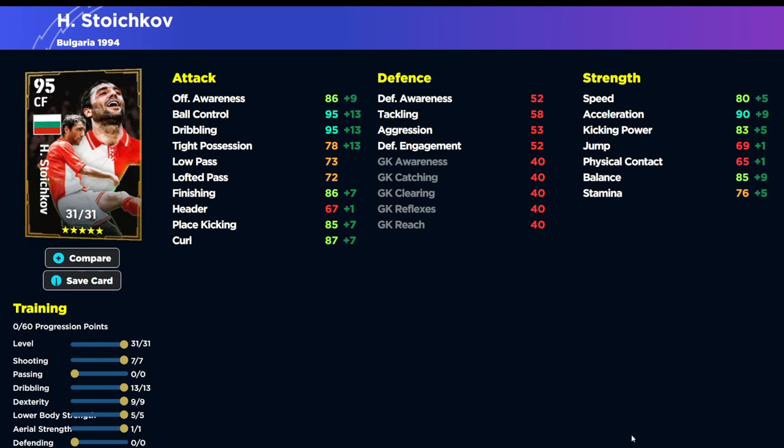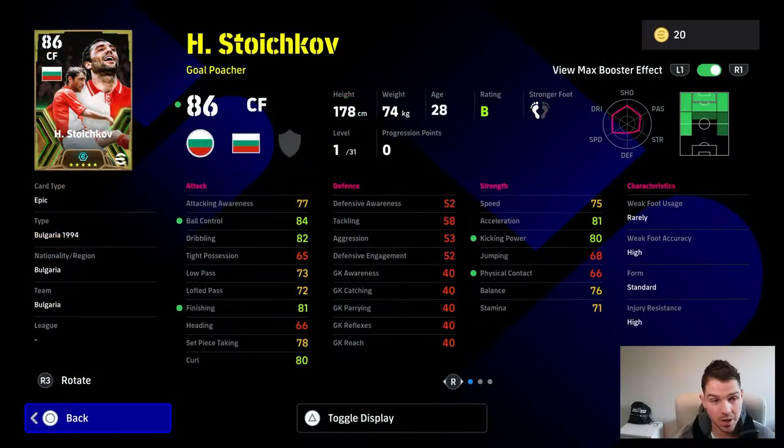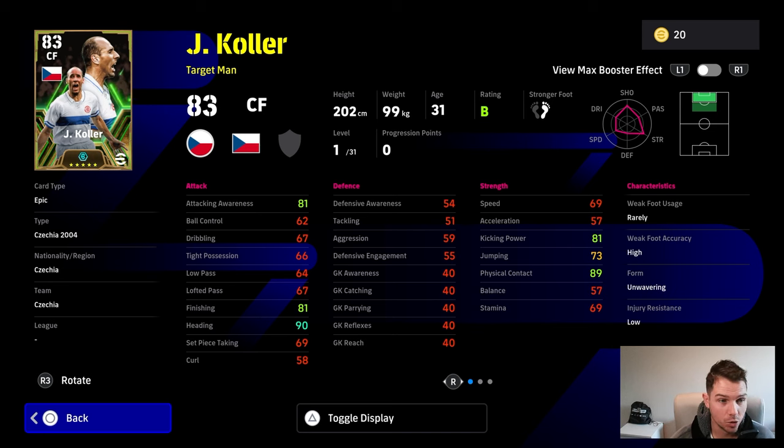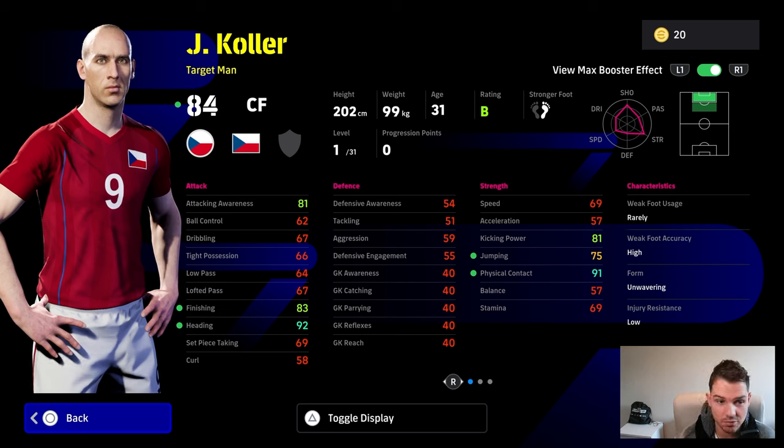His stamina, physical contact, and jump are issues. His tight possession - I would have liked to see that closer to 85 at least. 80 isn't enough really for a player of this caliber, especially if you're a spinner. In saying that, a lot of people will say this card plays above his stats, and I guarantee he will - he's got good ball control, 90 finishing, and 90 plus acceleration with balance nearly at 85-86. It's going to be one of those cards where you either love it or hate it.